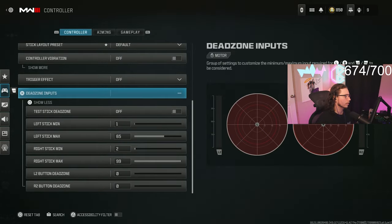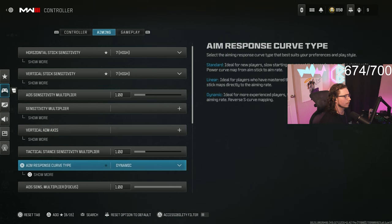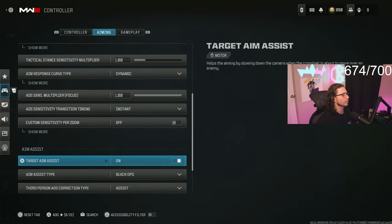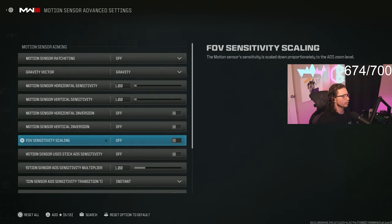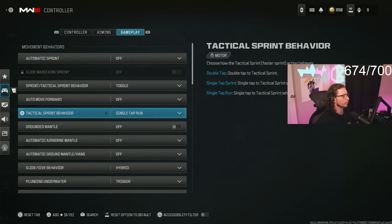For controller settings, I use: left stick min 1, right stick 65, no left stick max because it actually activates your aim assist earlier, then 99 on your right stick, and zero zero on L2 and R2. Seven seven, 180s dynamic response curve. I use instant for sensitivity transition timing, then Black Ops aim assist. Make sure FOV sensitivity scaling is turned off. I turn off automatic sprint — I don't like automatic sprint, I use single tap run.